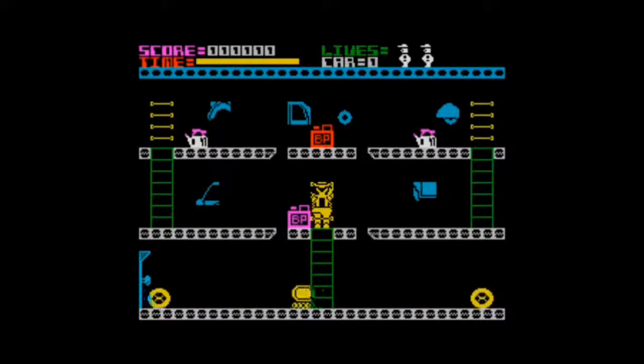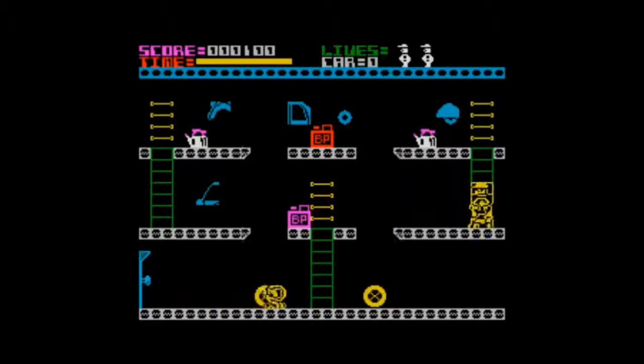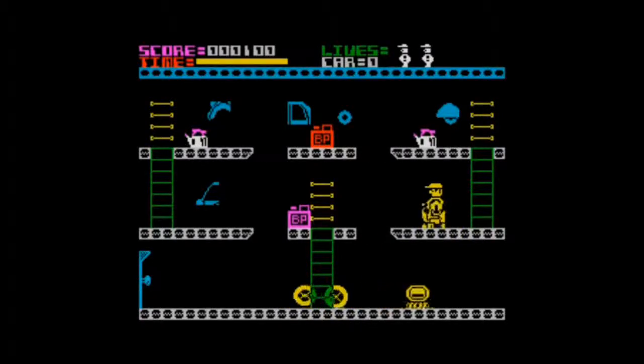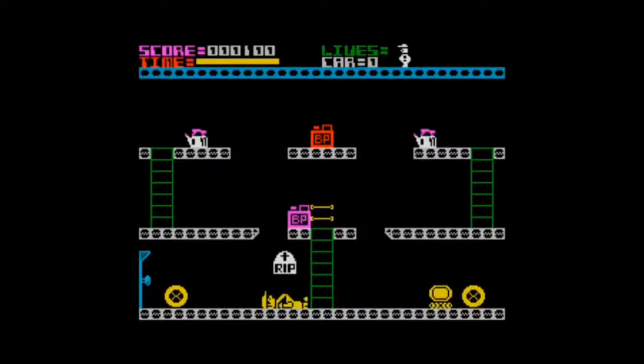Here I'm controlling Wally Week, and the parts in light blue you can see are the car he needs to assemble — we'll take the first one we get to. There are a few obstacles to avoid, and also these moving floorboards which doesn't really help, but this is probably something to do with Wally Week's DIY. He's just fallen off — dead. R.I.P., good work.